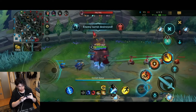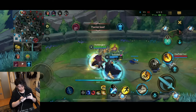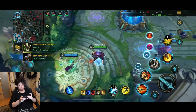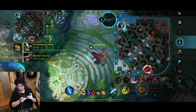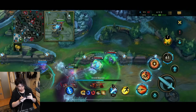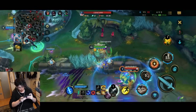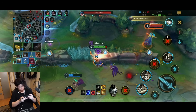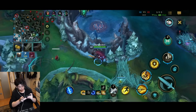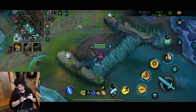I just realized my Jhin is 0-4. I was waiting for him to just jump in but he doesn't. I think I can fight — I'm coming. Do you think we would win? Bye-bye. Move — why are you not going in?